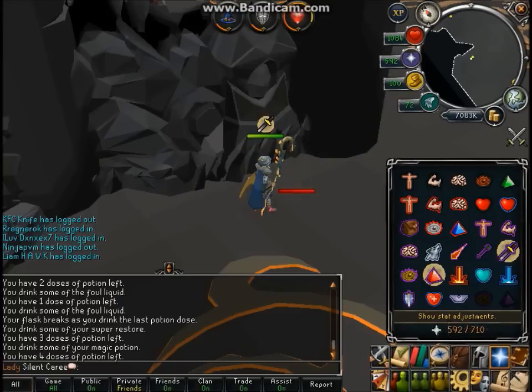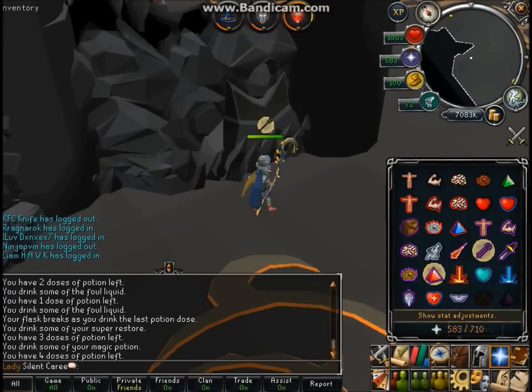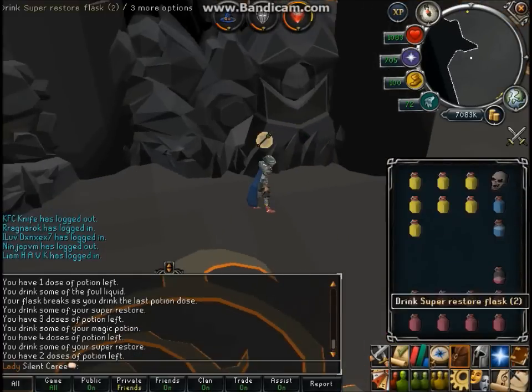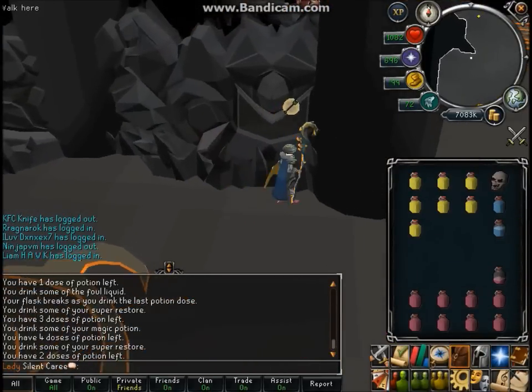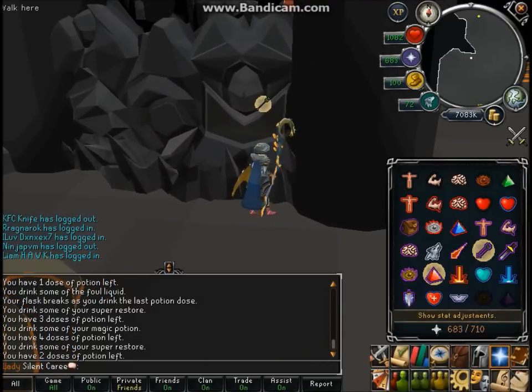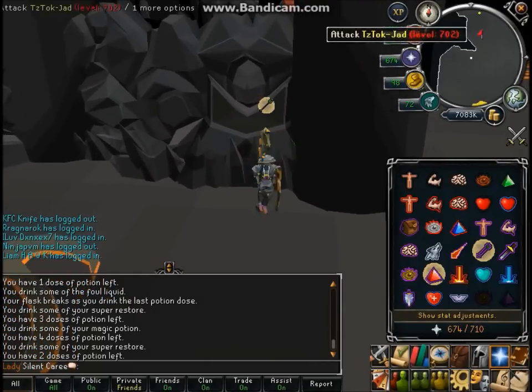Okay, never mind, I'm back again. Now I just want to protect range. Make sure everything's good — pot up. Now you want to be ready. Just turn on your auto retaliate and switch back to this. And that's all you have to worry about — mainly killing Jad now.